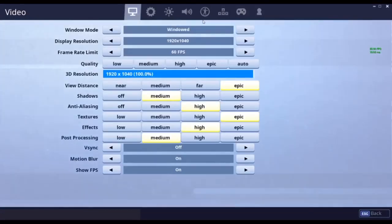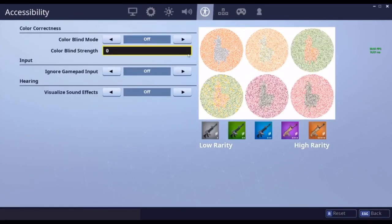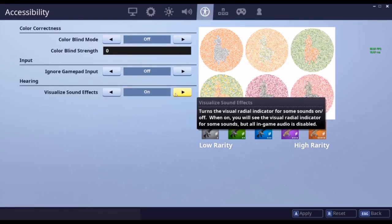You have to go to settings, and then you have to go to colorblind settings, also called accessibility. Go all the way down to hearing, and then you have to turn visual sound effects on.